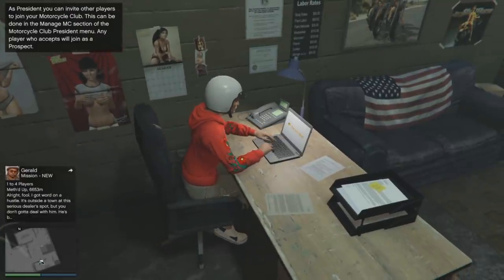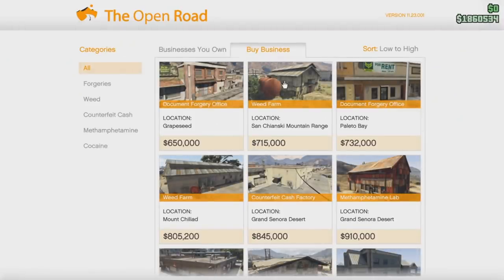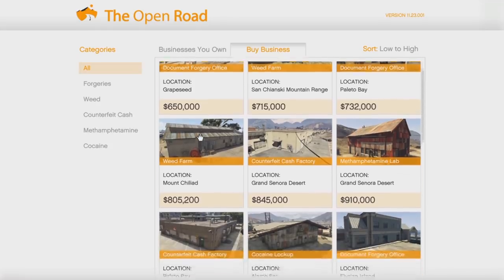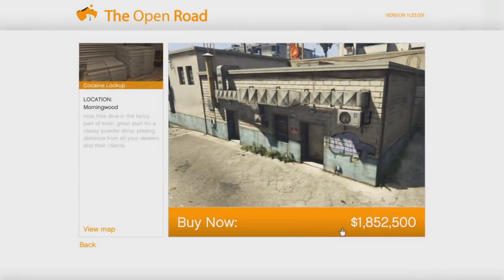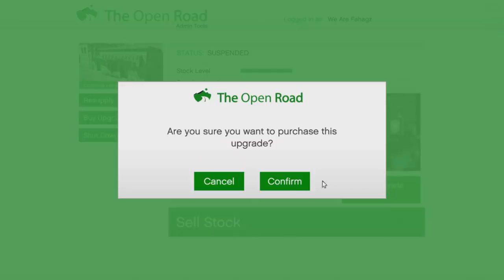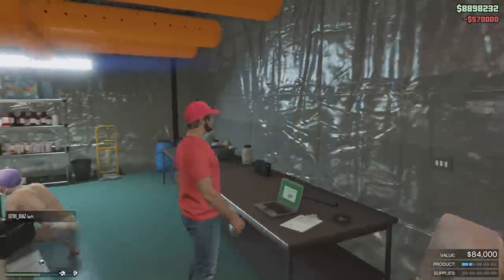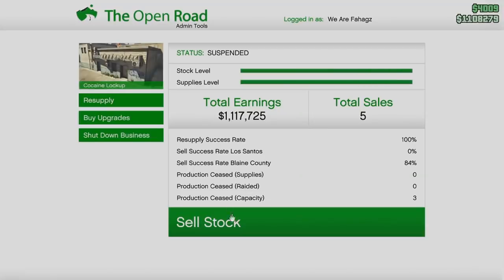The first thing I recommend buying is an MC Club. The cheapest one is $200,000. Once you're in there you have a laptop where you can see all the businesses available with your MC Club. I recommend buying the cheapest ones if you have no money, but I bought the more expensive one. Buy all the upgrades, especially the security upgrade, because without it your products might get stolen or the cops might show up.